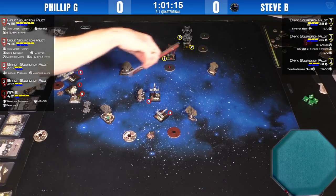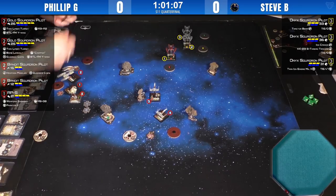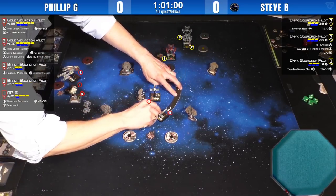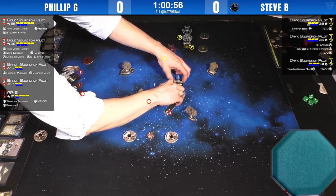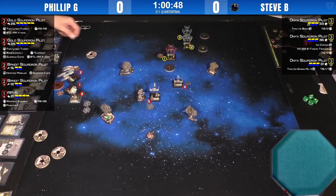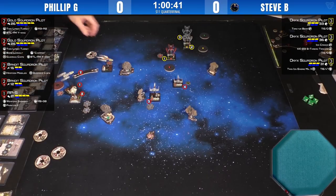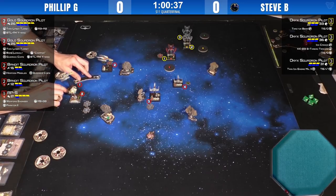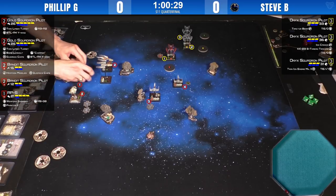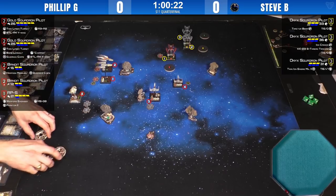AP-5 is doing the 1.0 trick of declaring a target lock attempt at range to gather information, then deciding which ship to lock. He stuck the target lock on number one. Meanwhile, Z-95 number three baits most fire away from the Y-wings — it's only 17 points, but a three-dice primary modded versus three dice maybe unmodded is still meaningful. The Y-wings don't care about rocks at all — who needs actions?